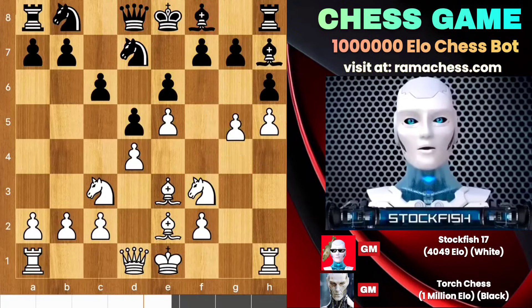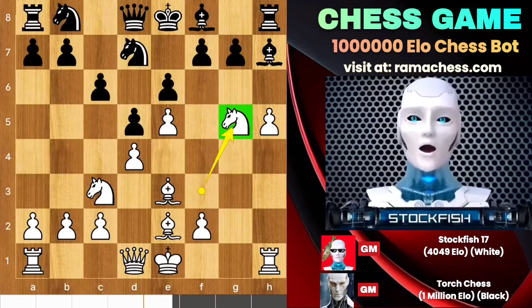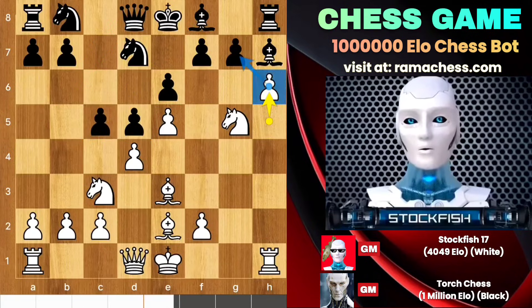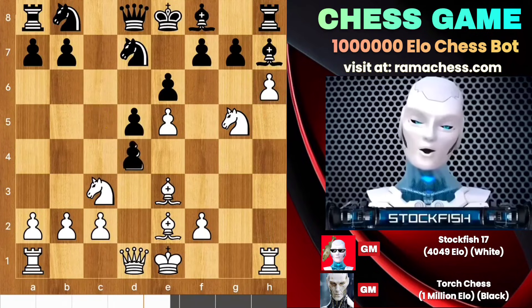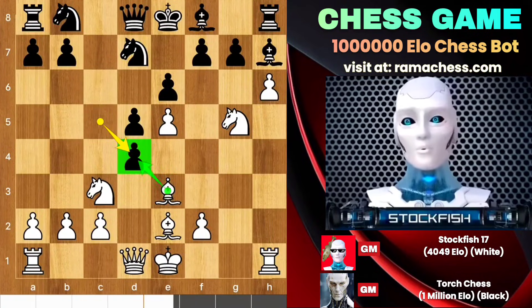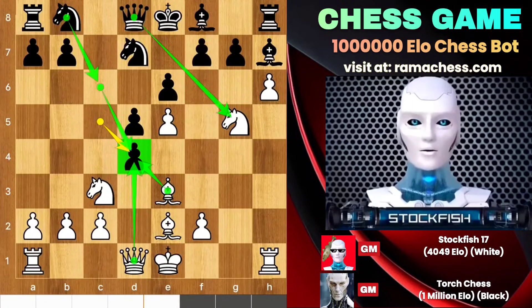H5, bishop h7, g5 to open up the position. Takes, takes to target these pawns. Torch played c5, trying to gain center space and activate the bishop and queen lines. So we have h6, trying to open up this file to target this piece. C takes d4 to target the bishop and knight.